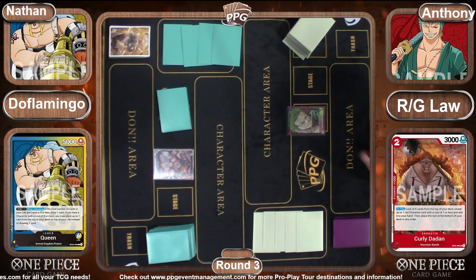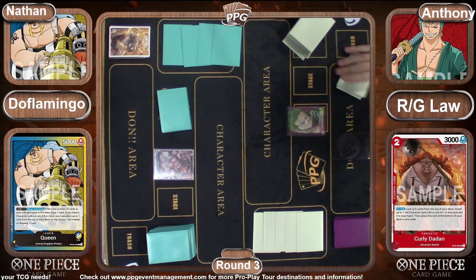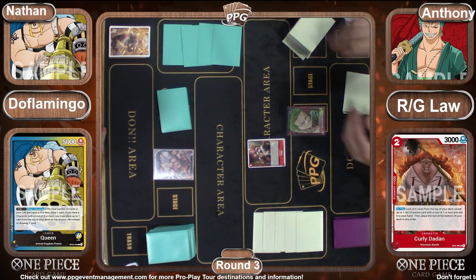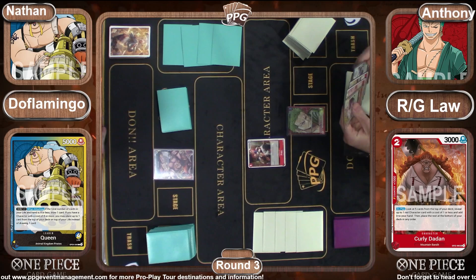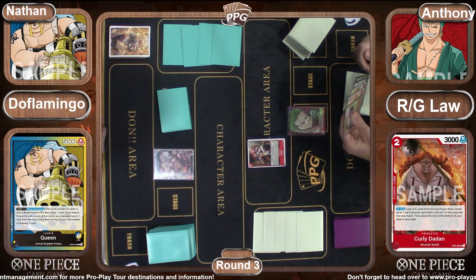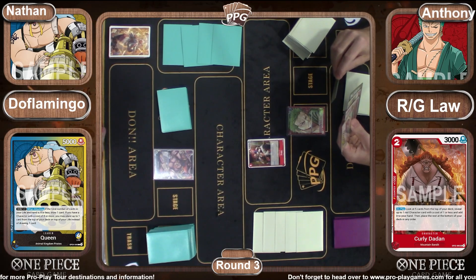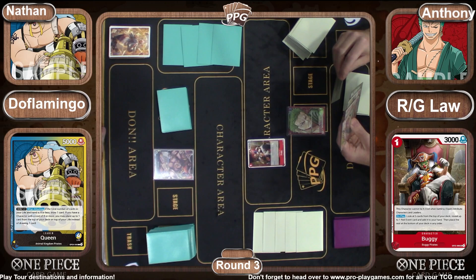We are going to go ahead and get started — we see the fist bump of game beginning and Zorro is going to go first. Will we see a one-drop come down from Zorro? The odds are ever in the favor that we will. We see Buggy, who is impervious to slash. Queen does not care — Queen is ranged, not slash, and that's all that really matters here.